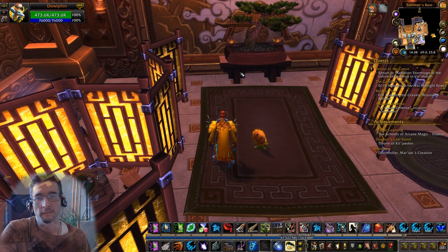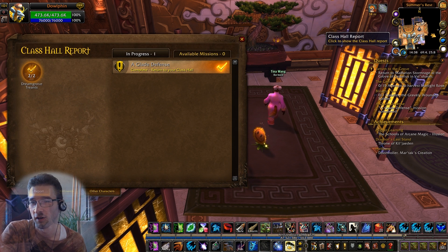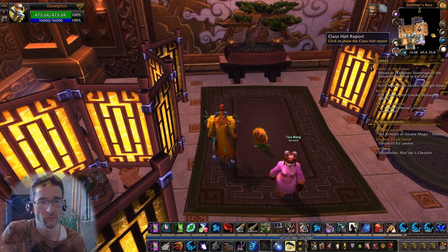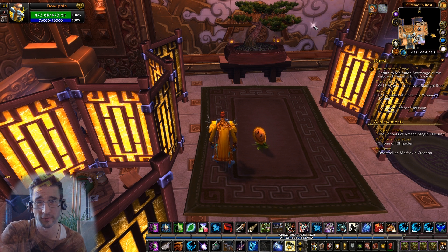Hey there, Dolphin here. When Legion started, the garrison status report button vanished, and then soon after, when you got your class hall, you get your class hall report. It's basically the same user interface just for your class hall, and that means your garrison status report is gone.